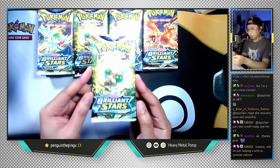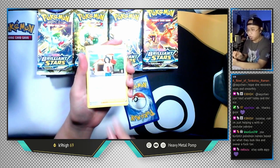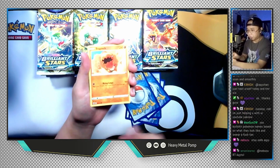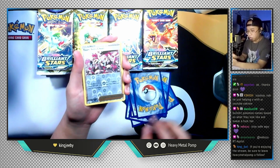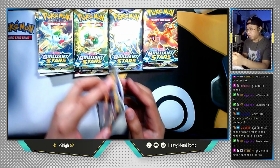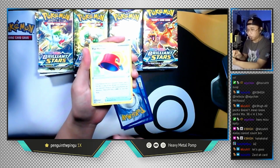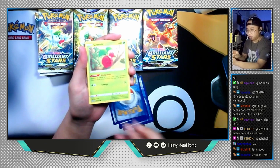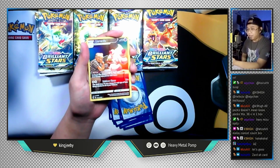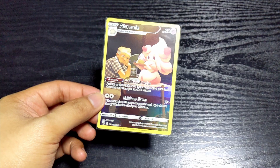I'm gonna open a Whimsicott pack next. Water Energy, Sheer Cold, Pachirisu, Kindler, Weavile, Gibble, Trapinch, Exeggcute, Starly, reverse holo Team Yell's Cheer, and the last card is Haxorus non-holographic. Let's open up a Zart pack next. We have Lightning Energy, Acerola's Premonition, Pot Helmet, Exeggcutor, Cherubi, Riolu, Starly, Spiritomb, and a Trainer Gallery Alcremie — yo, that is so nice!